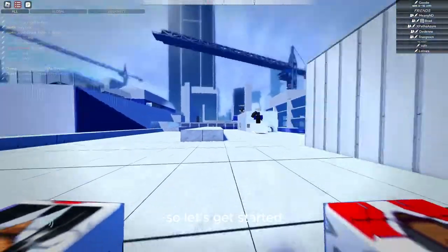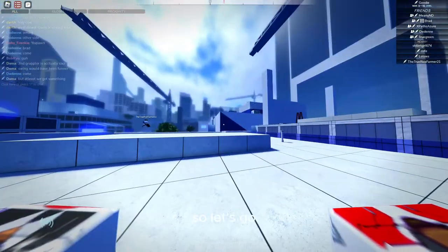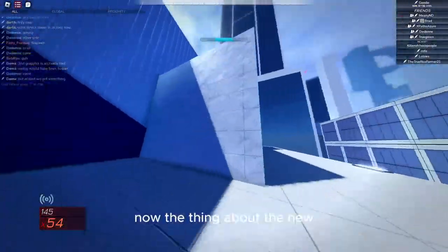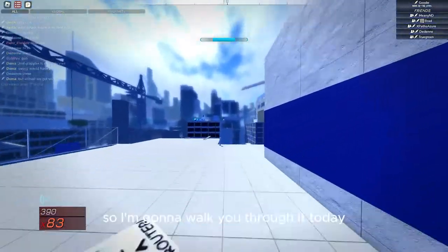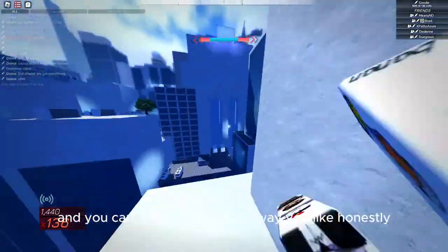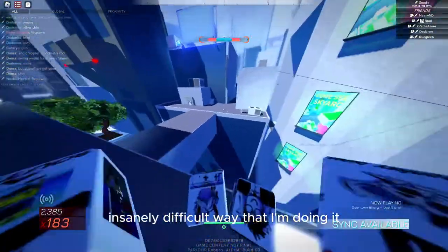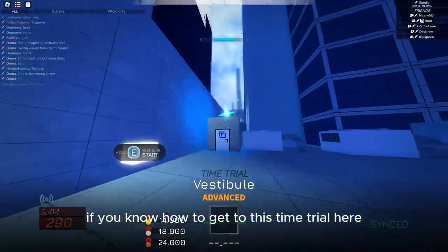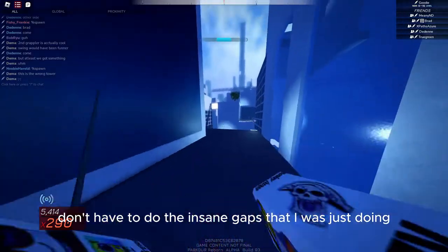Okay, let's get started. I am at spawn, so just keep that as a clarification. Now the thing about the new Vertigo is that it has so many twists and turns. I'm going to walk you through it today. You can get to this part any way you like — don't worry about doing it the insanely difficult way that I'm doing it. Basically, if you know how to get to the vestibule time trial here, you don't have to do the insane gaps.